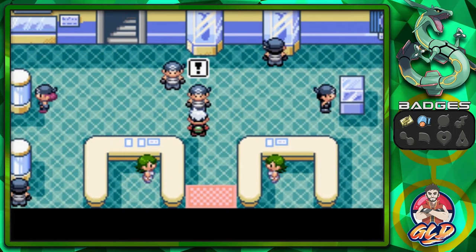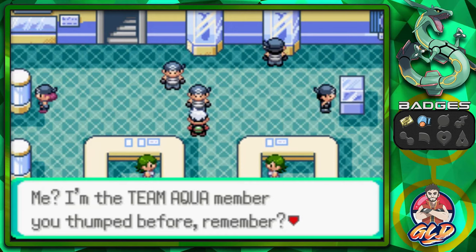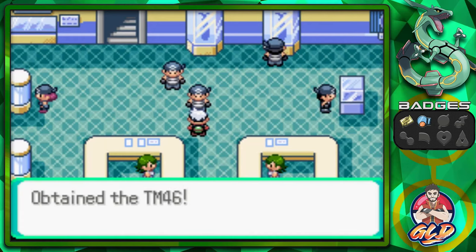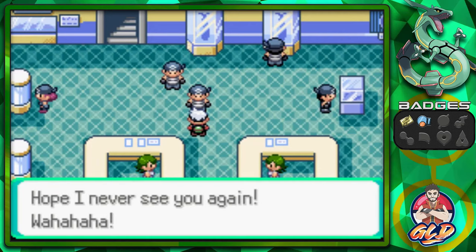If you talk to this one, he's going to look at you and say: hey, what are you doing here? I'm the Team Aqua member you thumped before, remember? Back in Rustboro Tunnel? Here, take this. You have to forgive me. And looking at it, we got ourselves TM-46. Very nice. That TM suits you more than it does me. Hope I never see you again.